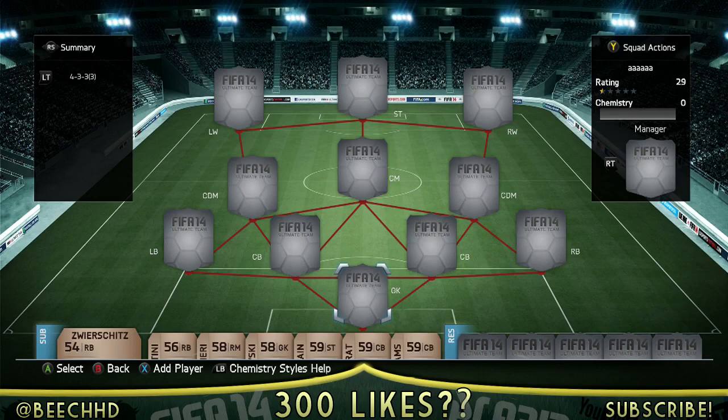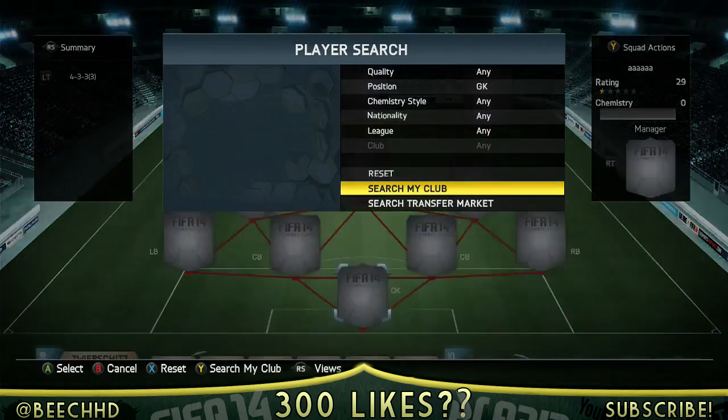What is up guys, PCHD here and today we have got a pretty cool rainbow squad builder. I thought of doing this just because the new Man of the Match Van Persie has come out after he grabbed himself a hat trick. So we're going to do a squad related to him, but also every colored card on the game - from blue Team of the Year, gold informs, bronze informs, silvers, whatever.